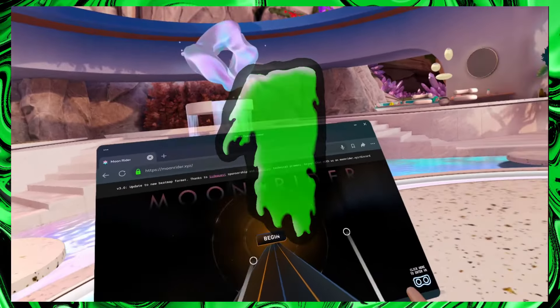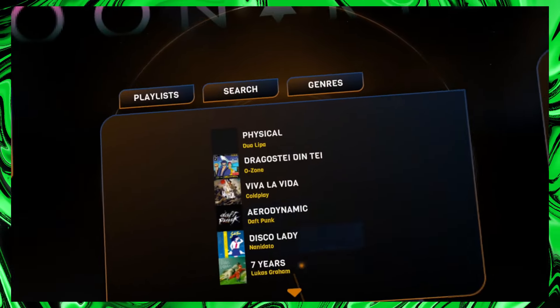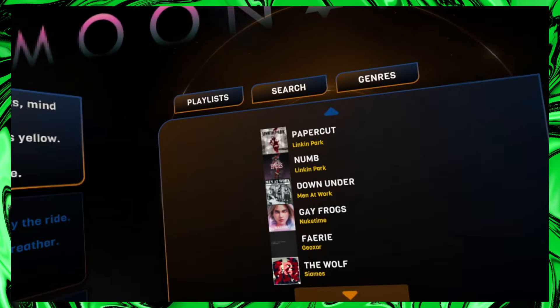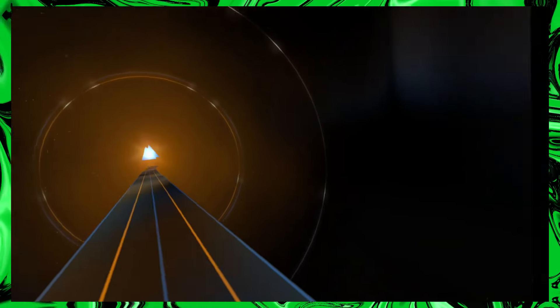Next up we have Moonrider, which can be played right in your Meta Quest browser. All you have to do is click play VR and then you're in. Basically it's a game like Beat Saber where you have swords and you can attack the blocks. There are two modes: punch mode and Beat Saber mode, with plenty of songs to choose from. It's essentially a free Beat Saber with more options.